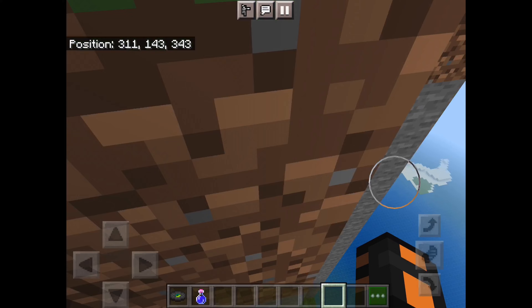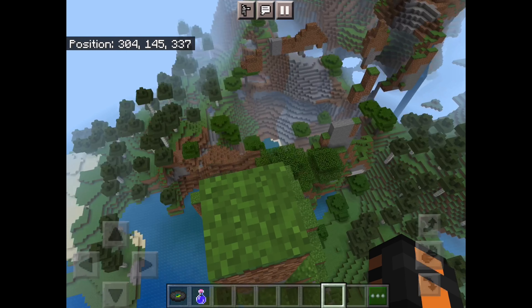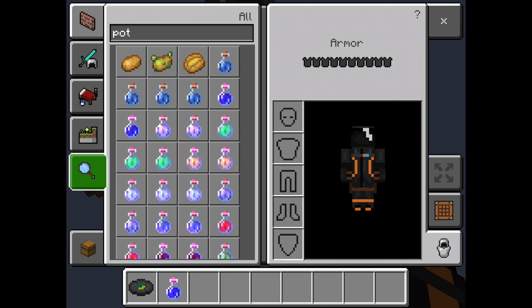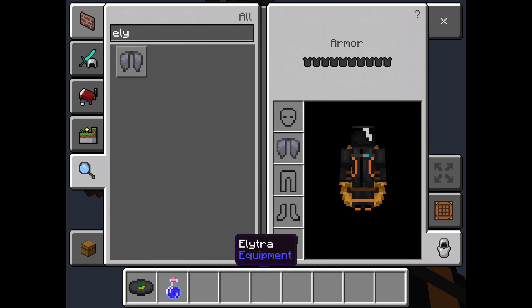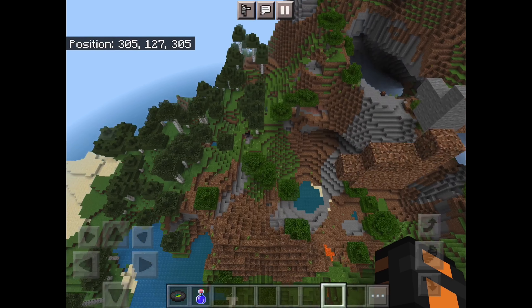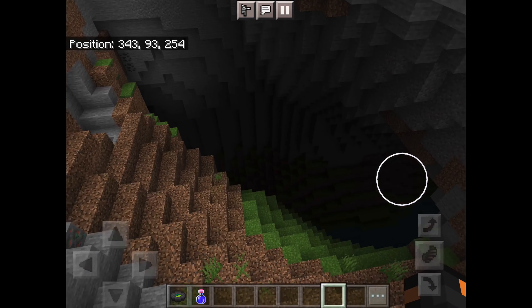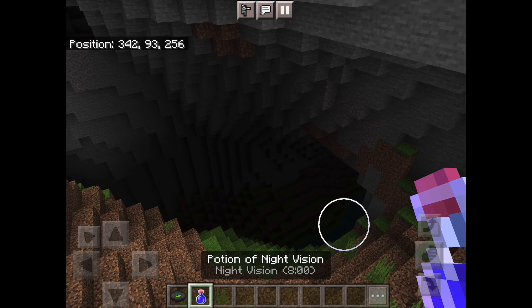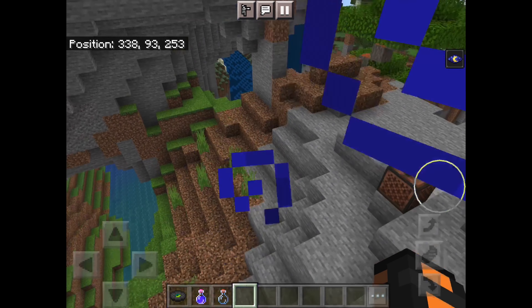If you look at the loading screen of Minecraft, you can see it's a gigantic snowy mountain and that looks amazing — that's this update for you. Another thing on the list is caves. Caves are dark now, really dark.